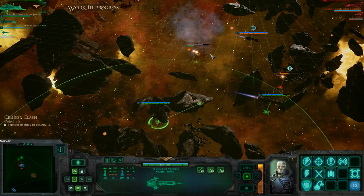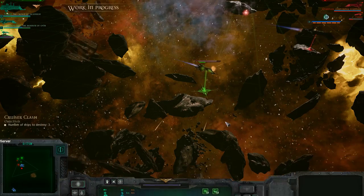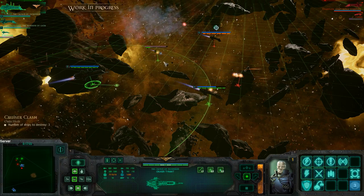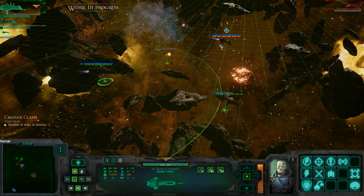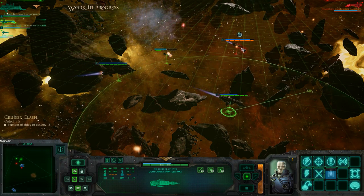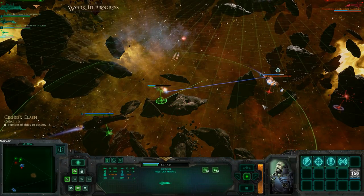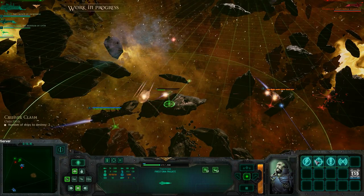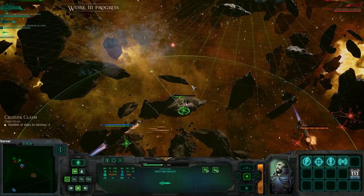Oh, we've lost the turret — so that's another thing that can happen. He's actually on fire. Just activate emergency repairs there to get the fire put out. You can actually have parts of your ship destroyed — the bridge can be destroyed as well as the guns on the ship. So we've lost our turret but we still have our lance at the front. We are losing shields pretty fast.